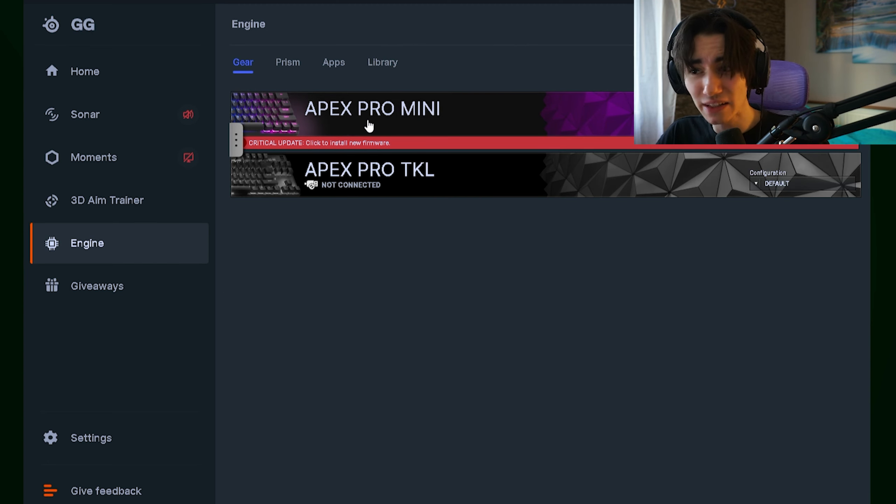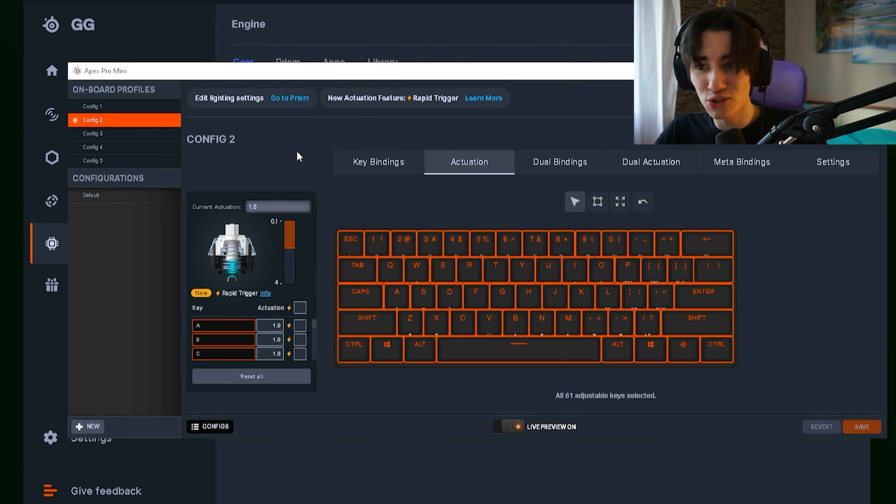Click under Engine and select whichever keyboard you have plugged in. This is my Apex Pro Mini, so we're going to click onto it. We can see now that the current actuation point goes all the way down to 0.1 millimeters.